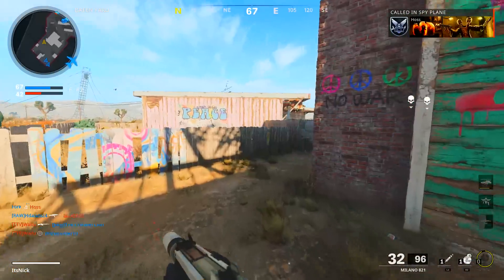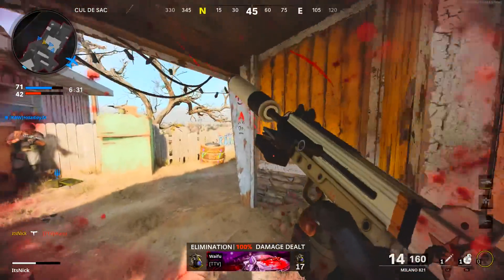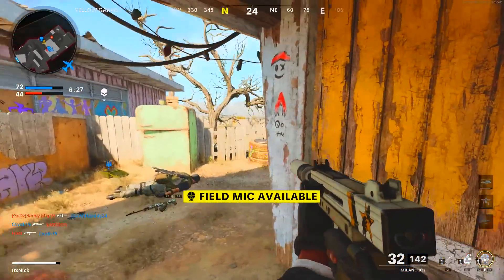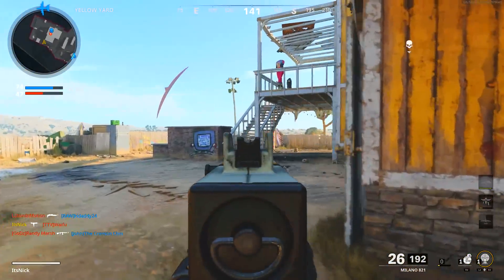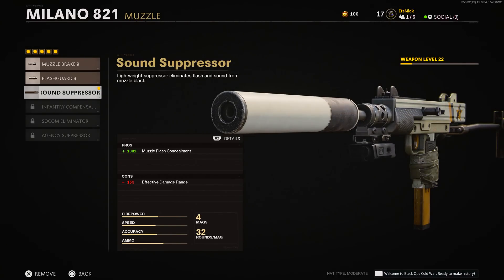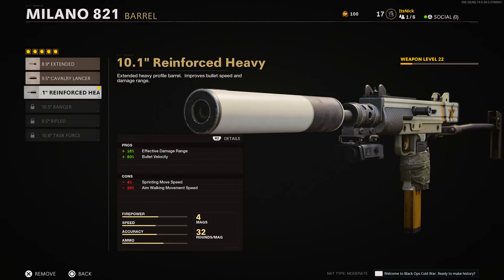The first SMG I want to talk about is one of my favorites — the Milano 821. A lot of people unlock it, use some attachments, then say this gun is trash. But the Milano is actually really good once you start unlocking more attachments. The first thing I suggest is the sound suppressor — the third muzzle you unlock. It gives you muzzle flash concealment and your shots are silent, so you're not seen on the radar.